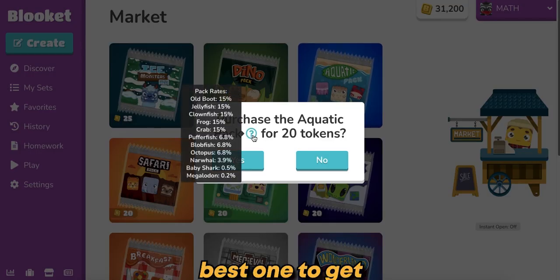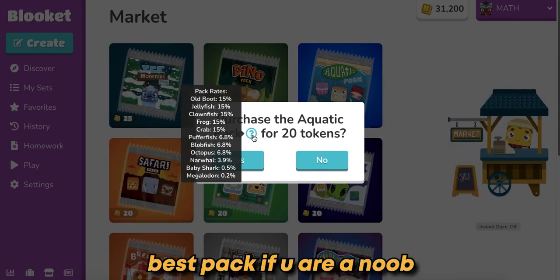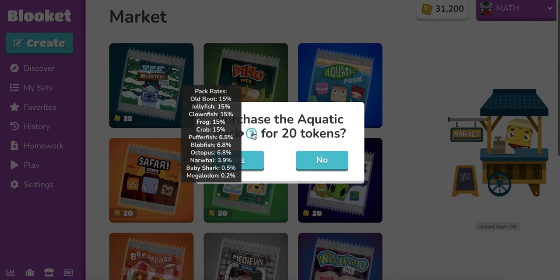Most people think the aquatic pack — the best ones to get, the best legendaries to get — are this baby shark and the meg, which actually is the best pack if you are a noob because it only costs 20 tokens and you get two legendaries.